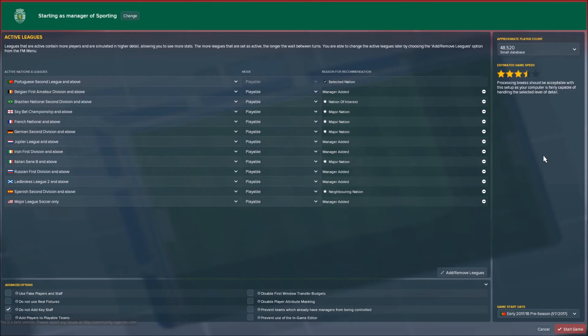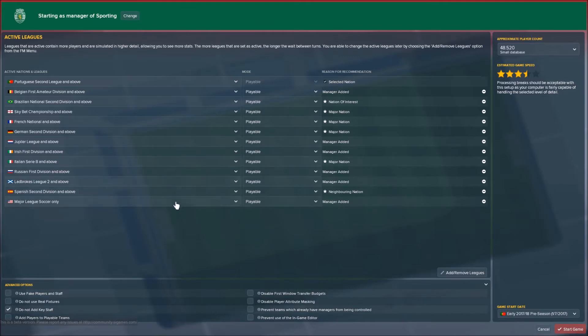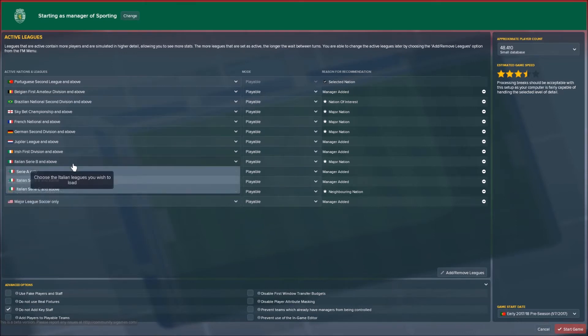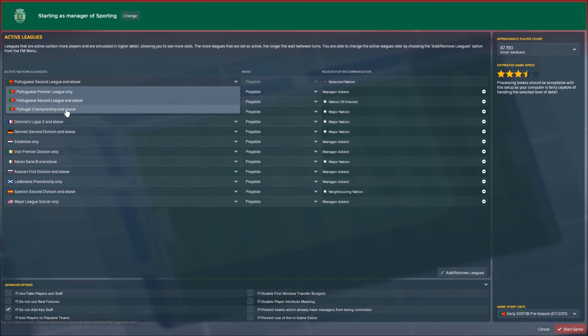It will also remove a few younger players — for instance, if some second-tier French team has a 16-year-old, it probably won't load. The other thing you can do is select which leagues from each country you actually want loaded. I'm not really interested in the fourth tier of Scottish football when I'm managing in Portugal, so this will probably go to championship or premiership only. Do that with a few things — Premier League in Italy only, top flight Holland, French second tier, England is fine, first division. I want all the Portuguese leagues loaded.